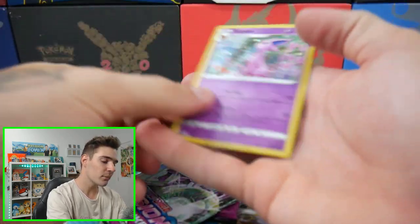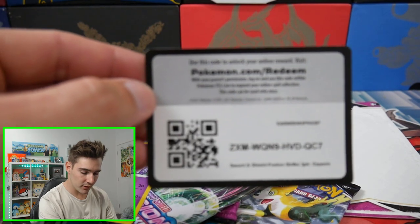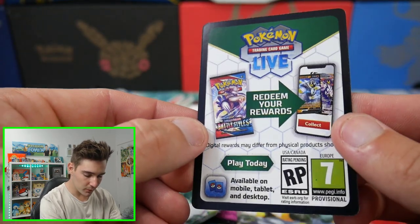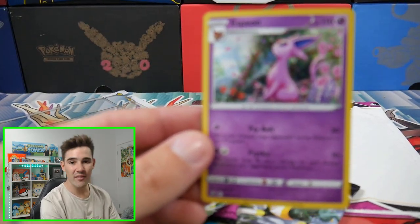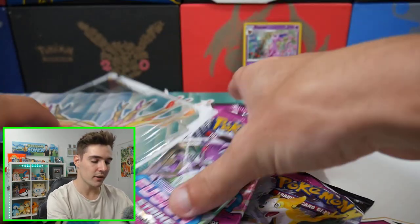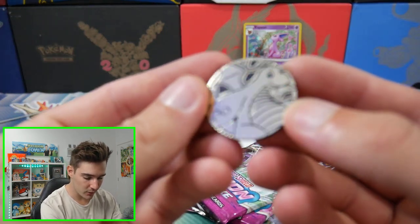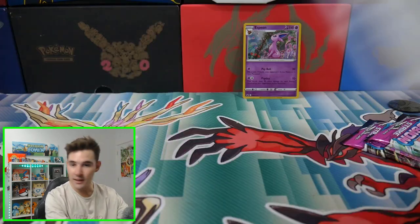This one will be quite a quick one because there's not much to open. Here's a code card — they look different, those code cards have changed a little bit. We have an Espeon as well, check that one out, very nice. And I believe the other one is an Eevee card that you can get. And then we get a coin, which is a Dragonite coin — looks pretty damn cool. And then we got our three packs, so let's get into this one.